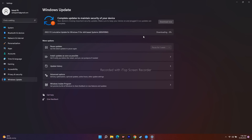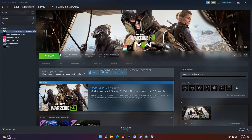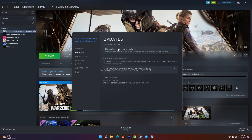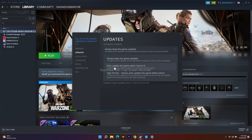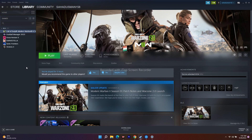The next step is to make sure the game is always updated. In Steam, right-click on the game, go to Properties, click on Updates, and make sure 'Always keep this game updated' is selected. This ensures the game is up to date automatically in the background, so you don't have to manually update it every time.